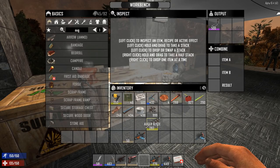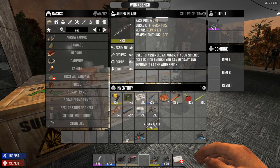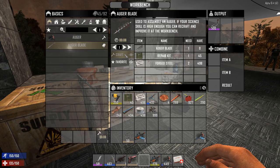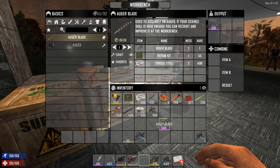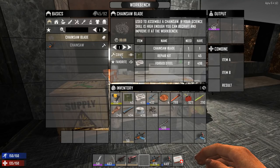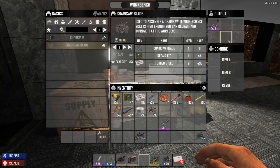So you select the blade, go to recipes, and craft it. With weapon smithing at 10, that gives a 500 quality blade. The same goes for the chainsaw blade — forged steel, repair kit, and the chainsaw blade — craft it, and you will have a higher level one, in this case quality 500 as well.